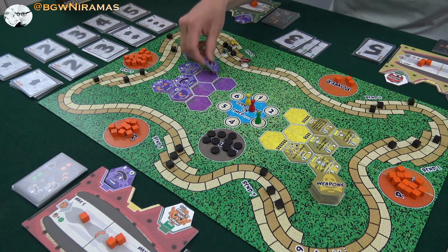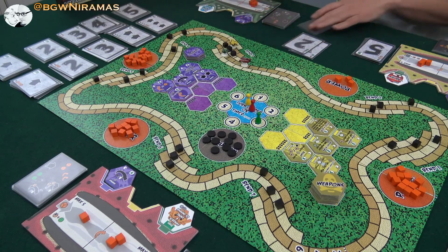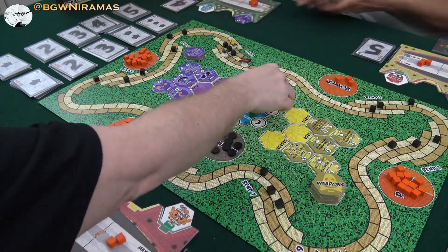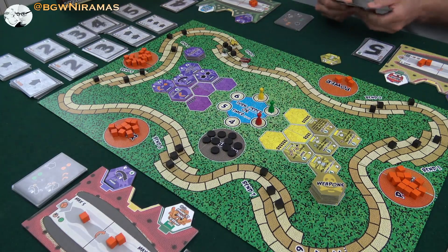Draco has four money to spend and he likes to go fast. We should replenish the market. So he takes a four — that costs four. Then his turn is over. Now Draco passed me so he is the second player now. I just put this one in front of me so I know that I can only play two face-up.